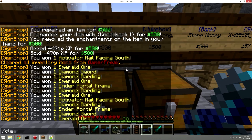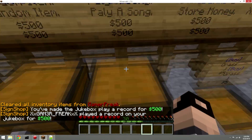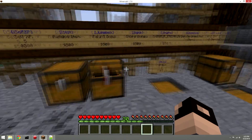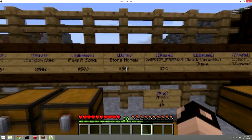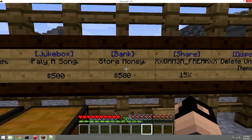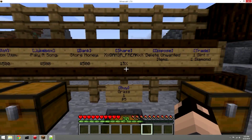There's a jukebox sign — put music discs into the chest, link the sign, and it plays a random song from those discs. No need to place a physical jukebox. There's also a bank sign that lets you run bank store commands through a sign if you have a bank system set up on your server.